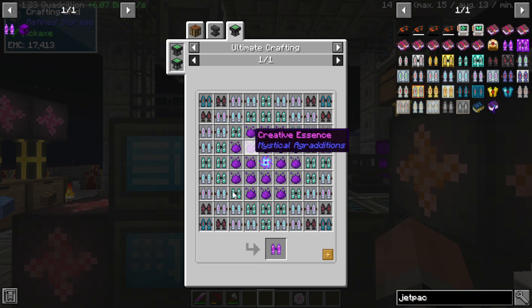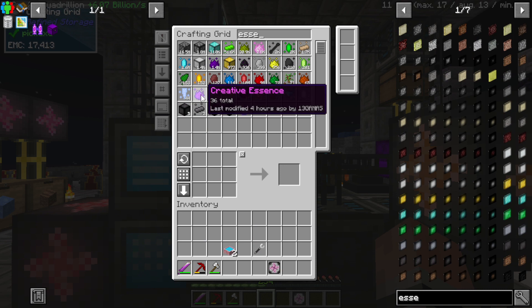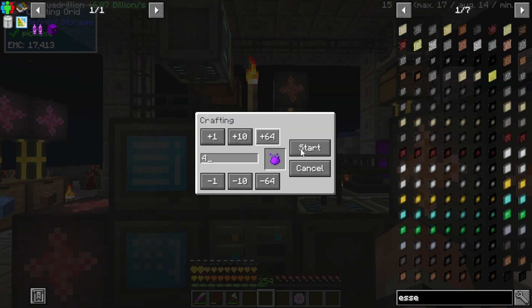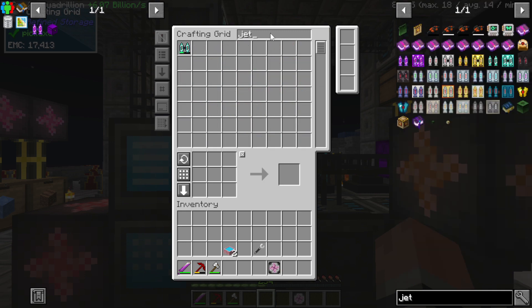We're also going to want 40 Creative Essence. Let me make sure I have that — I've got 36, so let's make four more. Perfect. And then go back to the jetpack.